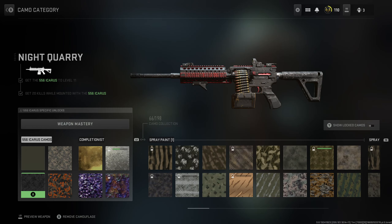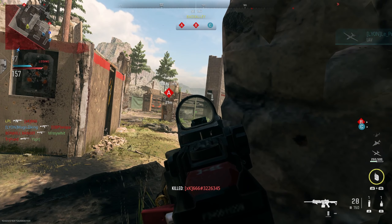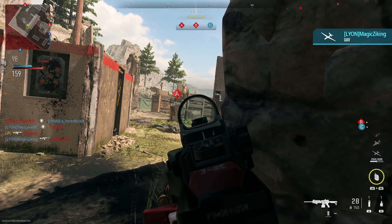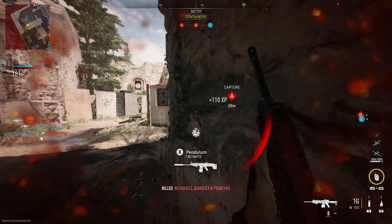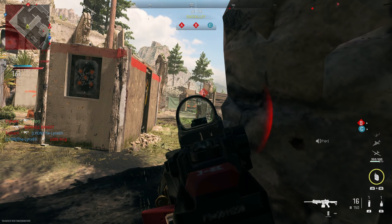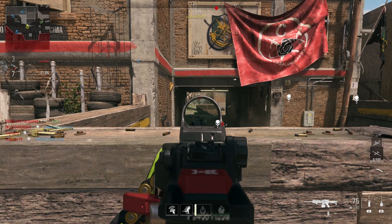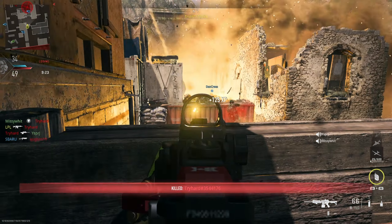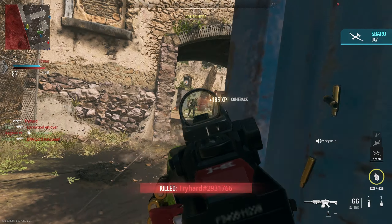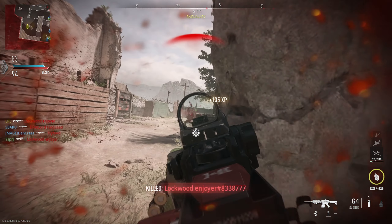Moving on to the third challenge — this is where things start to get a little bit trickier. We've got Night Quarry, which is get 20 kills while mounted. On a game mode like Shoot House using an LMG, this isn't going to be as hard as some of the other guns. Just focus on holding those two lanes or that nasty headway down the middle, and as you can see from these clips, you've just got to be patient. Yes, it's boring and tedious, but the longer you just relax and get it done, you can move on to the next challenge.